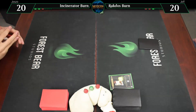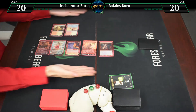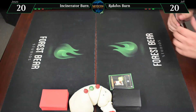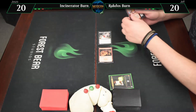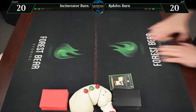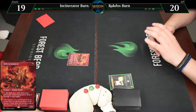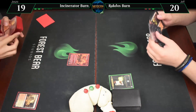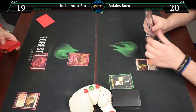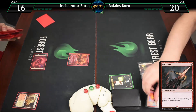Game 4. I'm going to Arid Mesa for a Mountain and a Grim Lavamancer — going to 19. Draw for turn. Blackleaf Cliffs — going to 6. Spike ya — going to 16. It is your go.